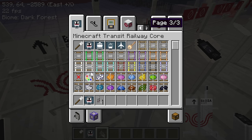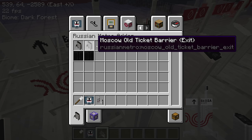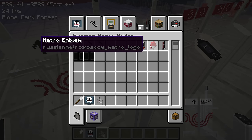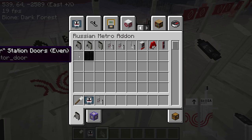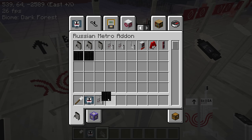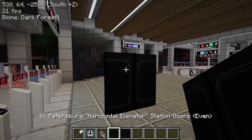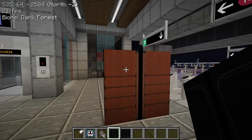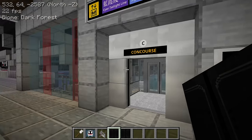Let's take a look at the tab for the Russian Metro add-on. Currently they have the exit barriers, ticket gates, ticket machines, the Metro emblem, and the info SOS stand. And there are also elevator station doors — they're probably a different type of platform door or lift door that you can use.